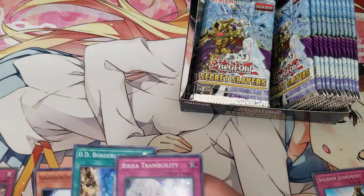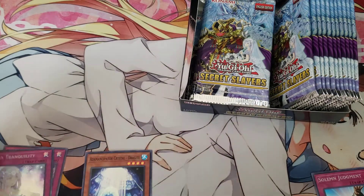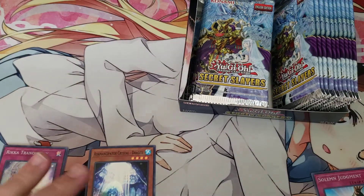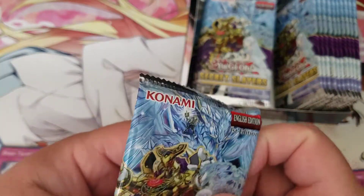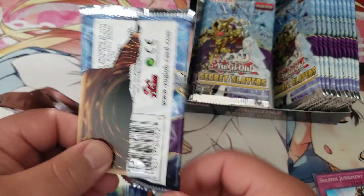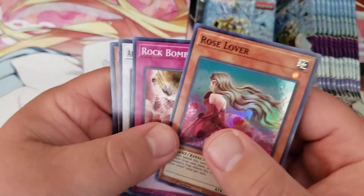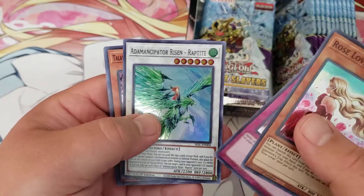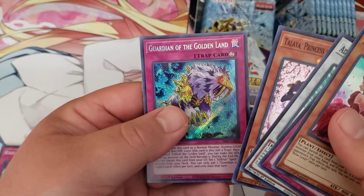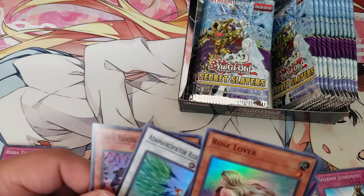I'll probably put my Rikas here and Adamancipators there, kind of just whatever else to the side. Next pack: Rose Lover, Rock Bombardment, Adamancipator Risen Cherry Blossom, and Guardian of the Golden Land — alright, first Eldrich card right there.